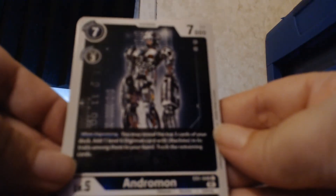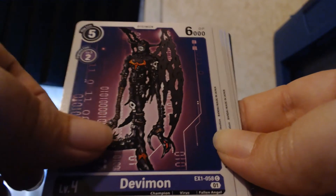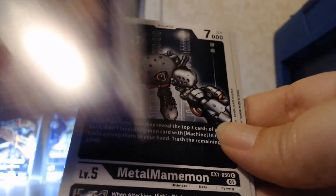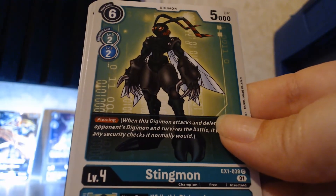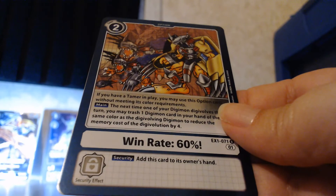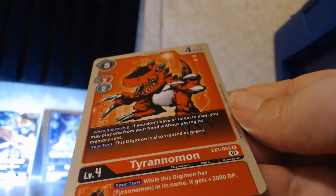Pack two starts with Andromon — I didn't think he'd be a common, but it says common. Got a Devimon; didn't think he'd be common either. A Gesomon, another Salamon, a Tapirmon, a Minomon, Stingmon — I love Stingmon, he's in my top three along with WarGreymon and Imperialdramon. Lilymon, Myotismon — calling it, he's not a rare, which is surprising. Patamon. Then a Tamer card which is a rare, and Tyrannomon is the other rare. Both holos.